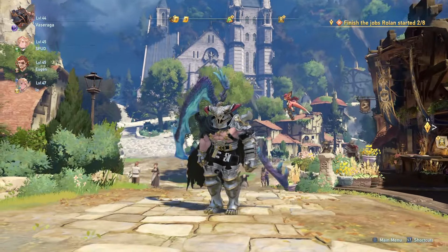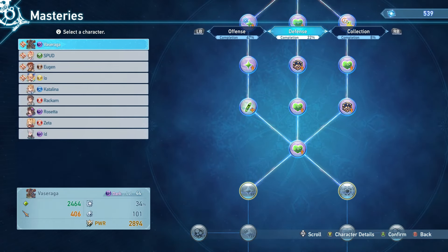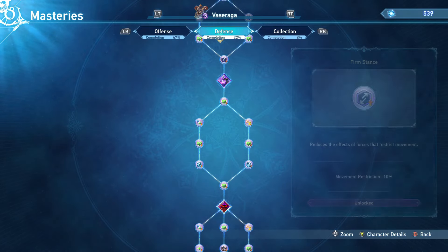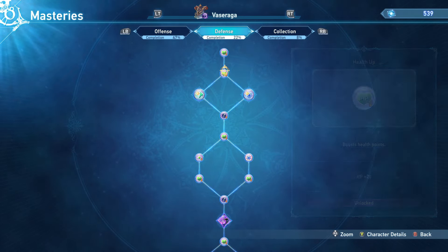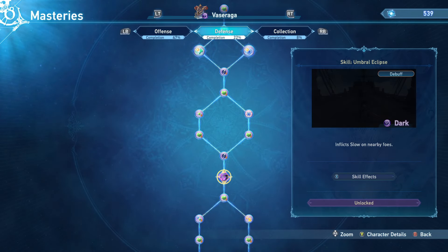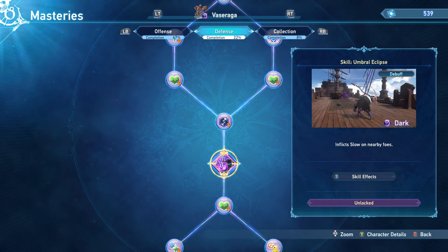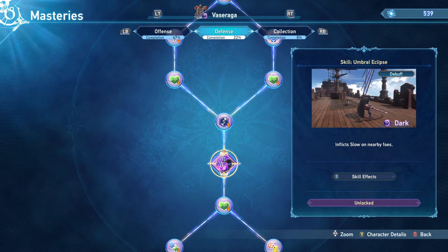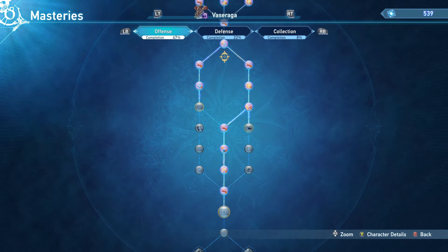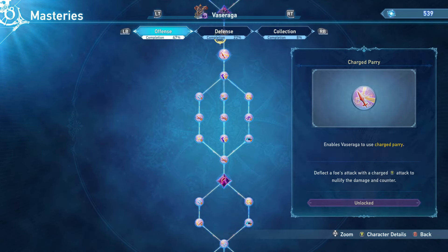Let's talk about the build first. When building characters you go into masteries with offense and defense trees. In defense you don't want a lot — you level defense when Vaseraga is dying too quickly — but the important note is you want to get the skill Umbral Eclipse, which inflicts slow on nearby foes.